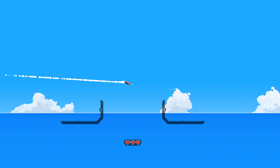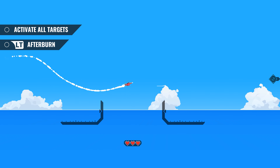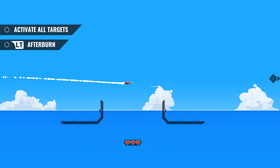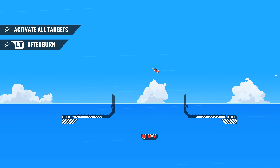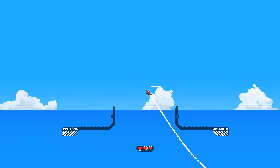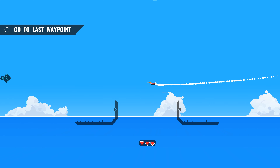We have our first waypoint passed. There's going to be another one, but this time we get to use the Afterburner, which will make us go much faster, but it only works for a limited time. We're going to overheat very soon and fall back to regular thrust. We have our last checkpoint.